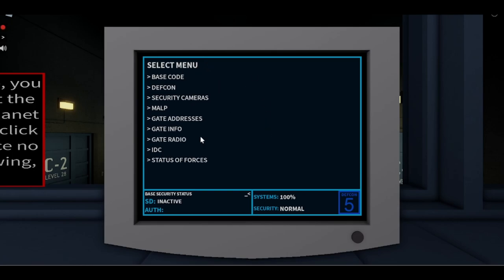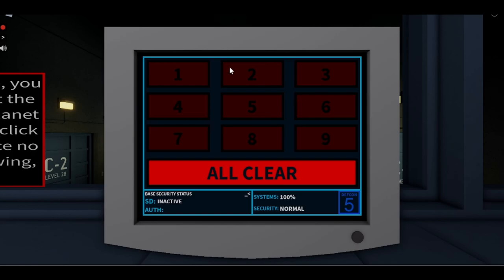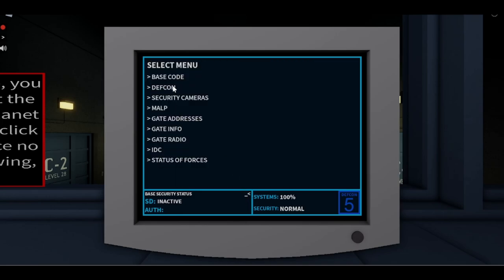We have nine screens and two tertiary information screens under them. The first screen is the base code. Base codes are used to announce what is going on in the base — I'll be leaving a document in the description to describe what each code does. For example, code 5 is active combat. Some codes like code 5 and code 9 occur automatically when an event starts — for example, if there's a rogue NID event, code 9 for rogue or compromised personnel is activated.